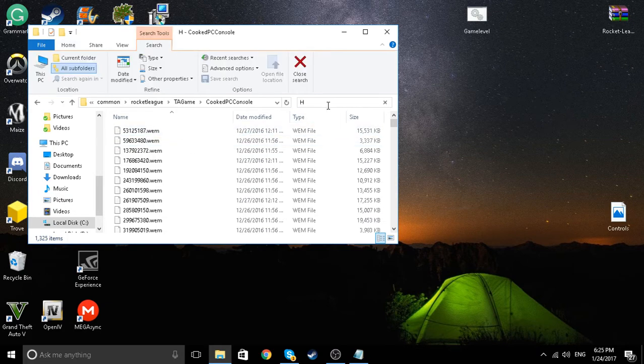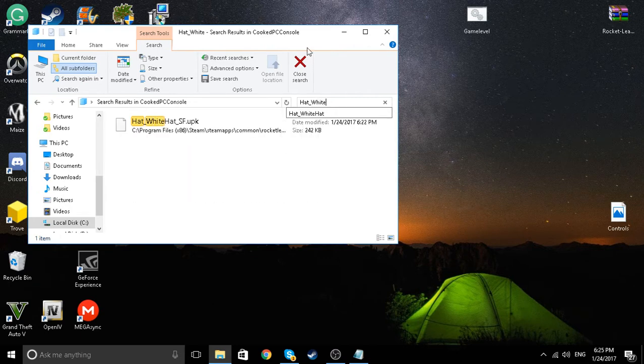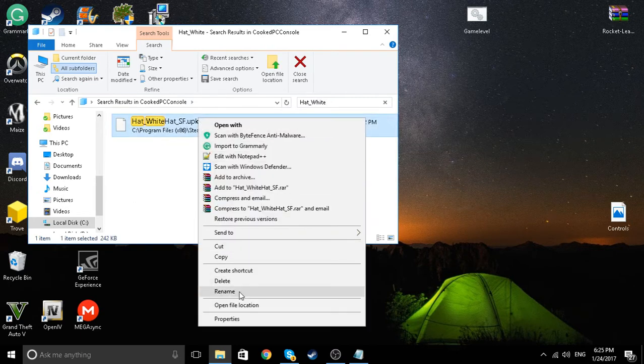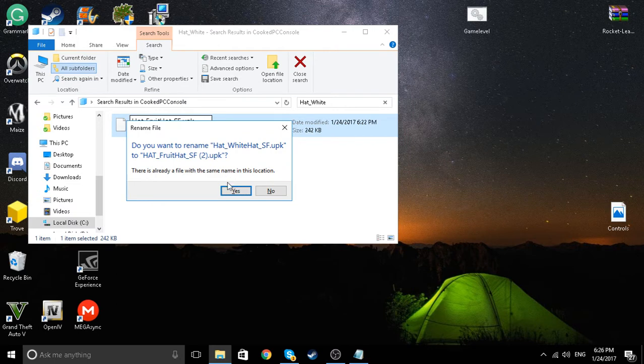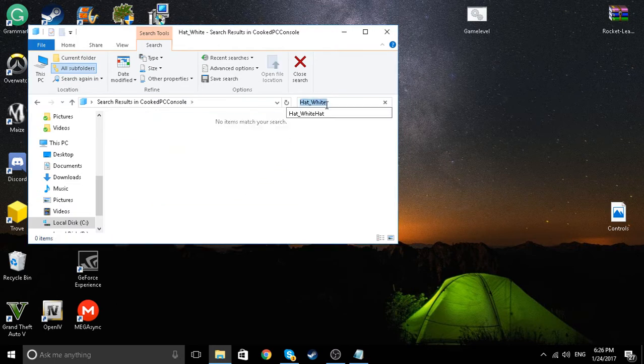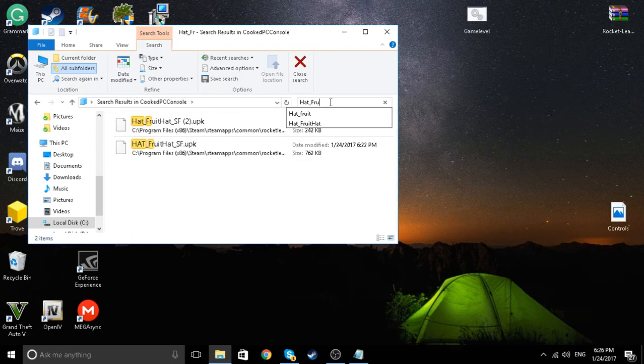So you go to 'hat', then 'underscore white hat'. Now you want to rename this to the fruit hat — just rename it 'fruit hat'. When the prompt comes up, click yes. Now go to 'underscore white hat'.